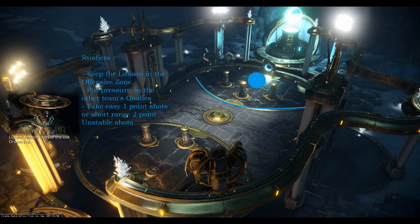And now onto the rusher playstyle. Unlike the goalie, the rusher's goal is to get the Lunaro to the opposing team's side. This can be done by dribbling past their intercepts or by unstabling the ball in. Ball control is essential to cover ground efficiently. And once in, the rushers need to keep pressure on the opposing team's goalies — be fast and unpredictable to trip them up. And as soon as there is an opening, take a shot. Piling up one point throws can devastate the opposing team. But if there is enough of a clearing, it can be beneficial to try a two point slap.